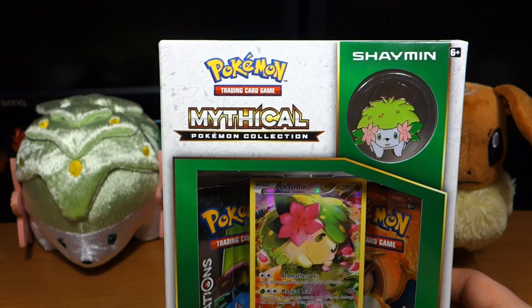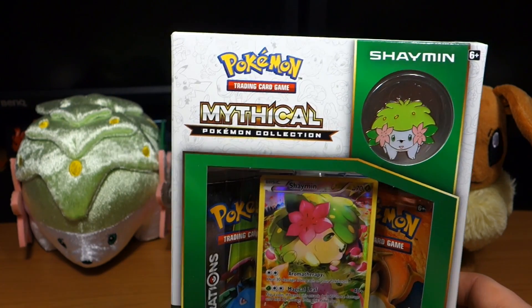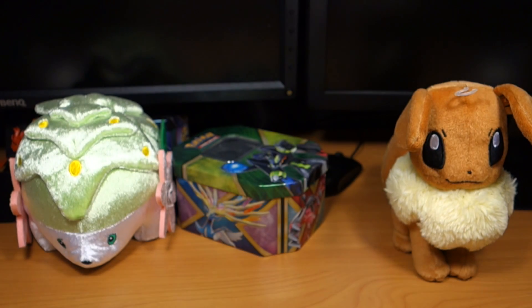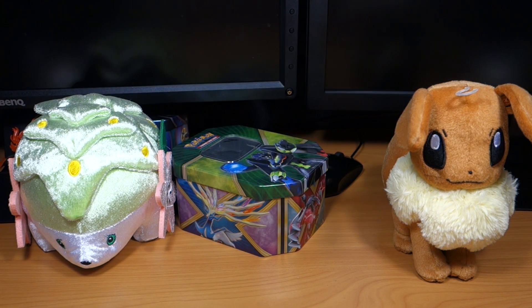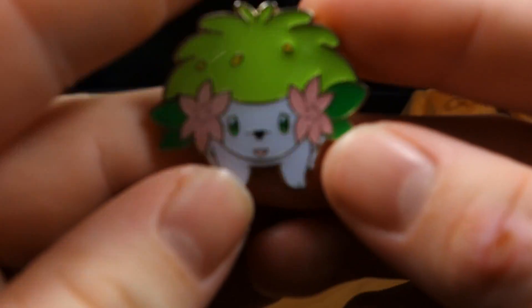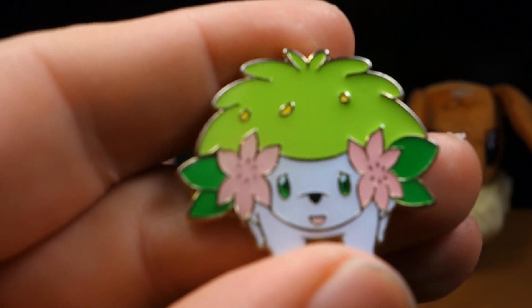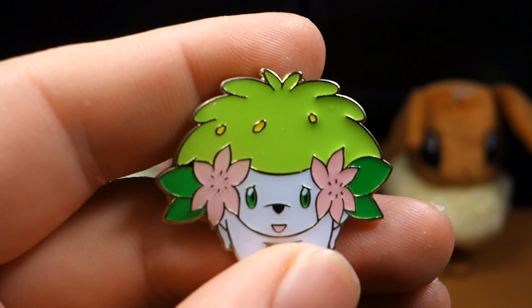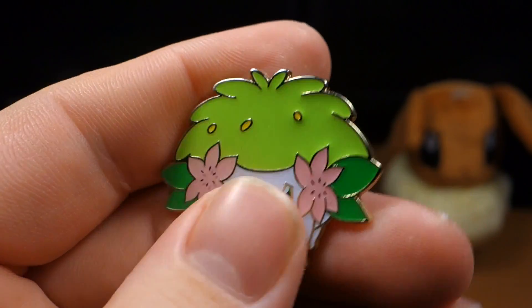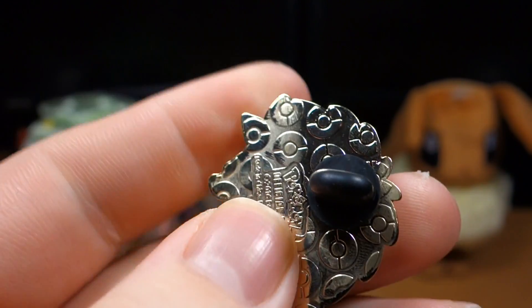So I think we'll quickly open it up and we'll have a look at the pin, then we'll look at the card, and then we'll go through the booster packs. So first of all, let's get this pack open. Alright, so I said we'd start with the pin. And I'll just get this little guy around for you. There he is. Looks like a little shy Shaymin having a little bashful smile there, and again, they have not let me down with these pins yet. They've all looked absolutely amazing.